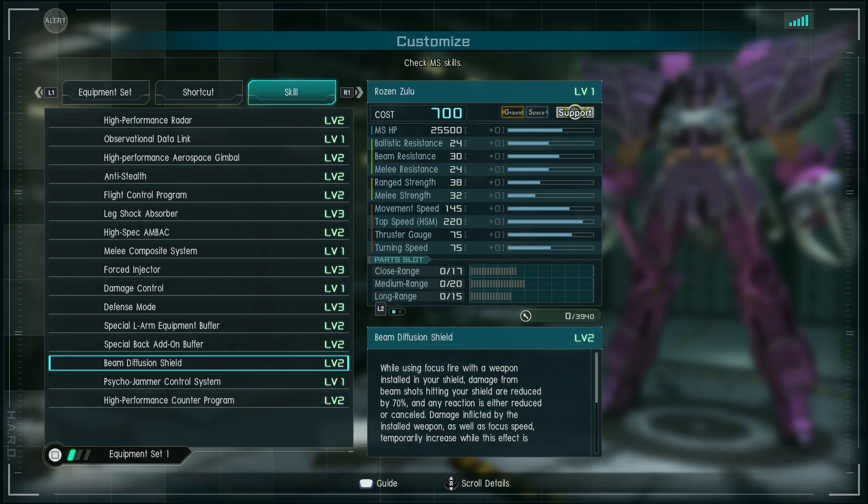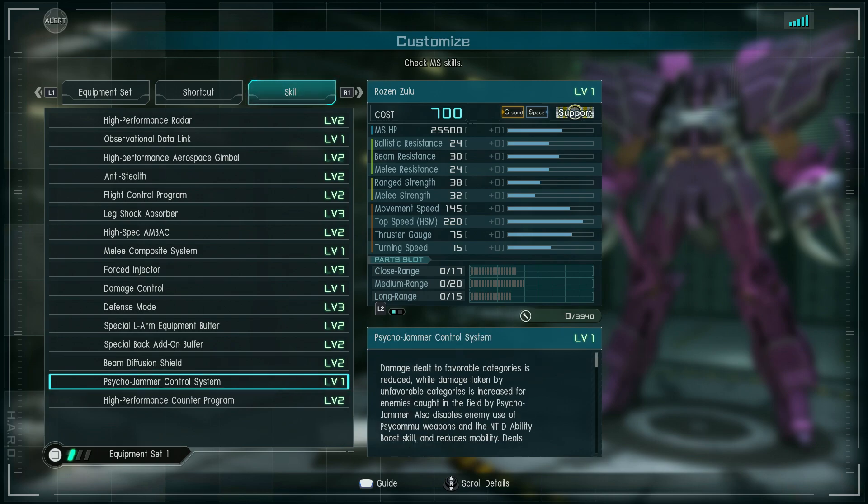Beam diffusion shield: when using focus fire with a weapon installed in your shield, damage from beam shots hitting your shield are reduced by 70% and any reaction is either reduced or canceled. Damage inflicted by the installed weapon as well as focus speed temporarily increase while this effect is active. It's kind of the same thing that some of the guard raids have been getting around the 400s and 450s — if you successfully block a shot, you get a temporary stat boost on your weapon and it charges faster. Psycho jammer control system: damage dealt to favorable categories is reduced while damage taken by unfavorable categories is increased for enemies caught in the field.